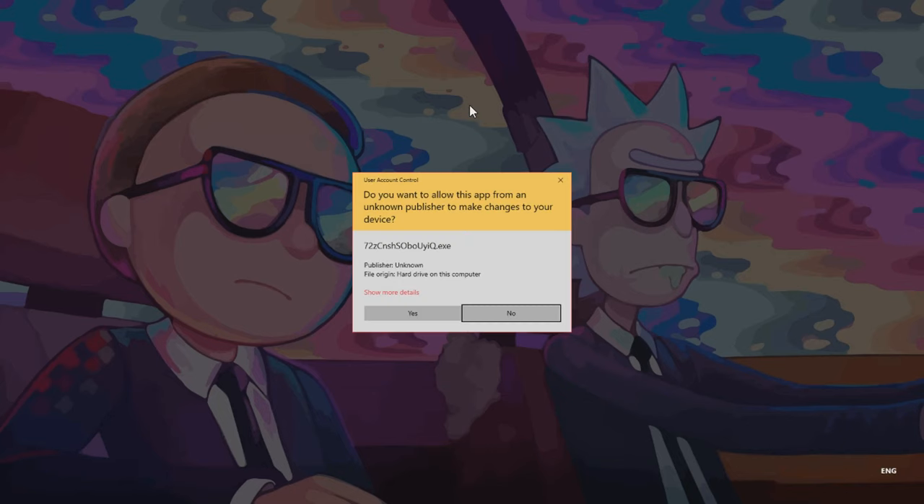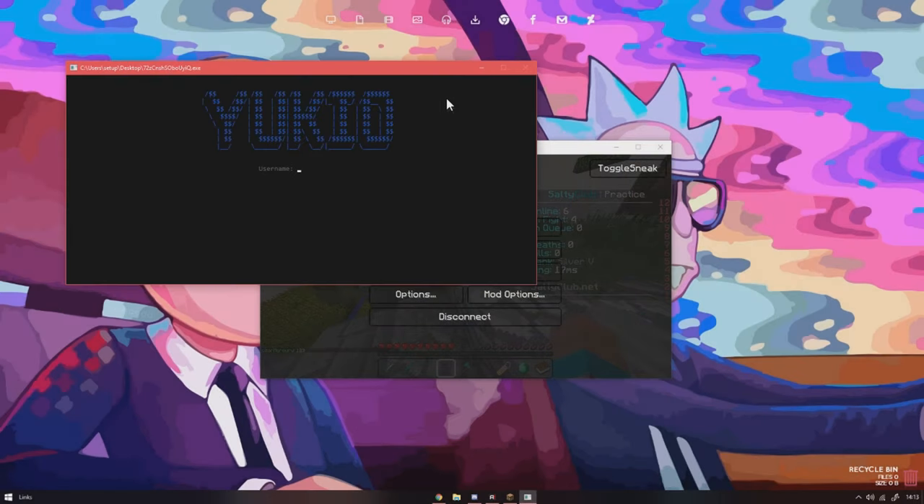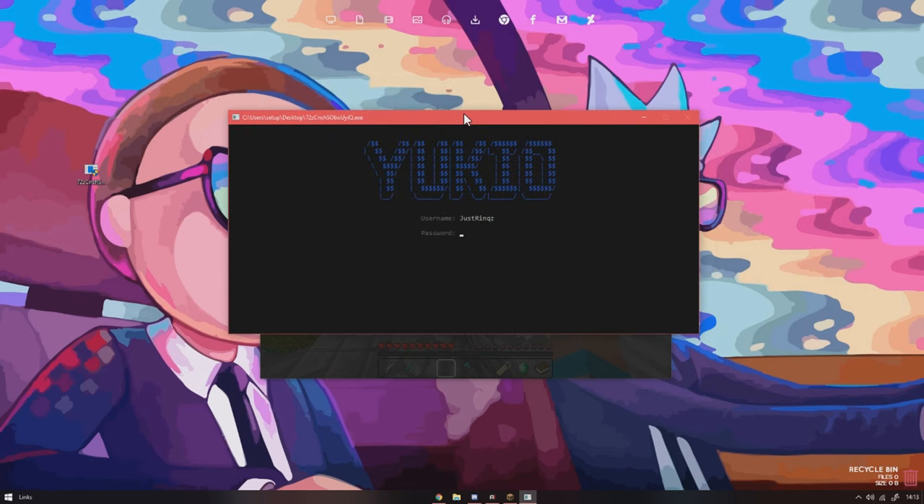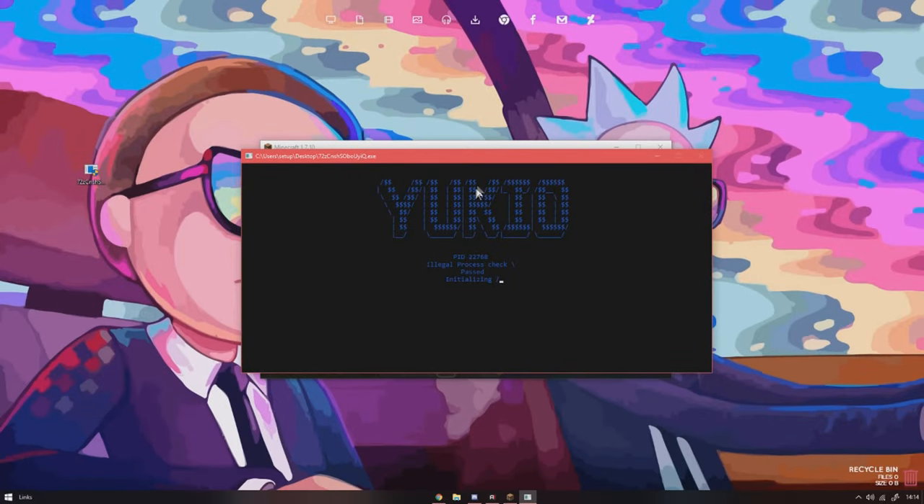When you've got the file, you launch it. Here's your username and password — just put that in. Then just wait for it. PID legal process check — I think that is their authentication system, so you can't crack this. It's very, very hard to and I don't think anyone will. You just wait for it. Boom, it passed.